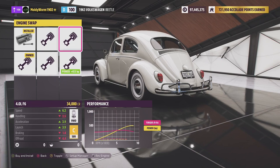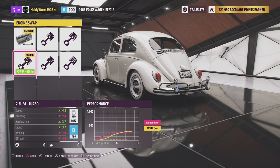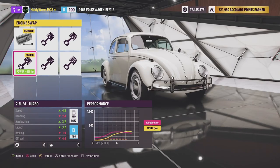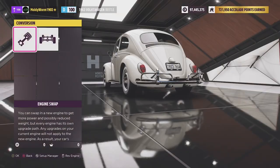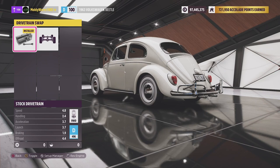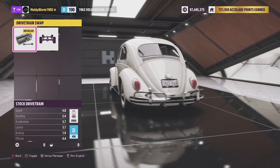We're going to upgrade this thing with a boxer engine. We've got a 2-litre flat-4 turbo, a 2.5-litre flat-4 turbo, a 2-litre flat-4 turbo rally engine, and finally a 4-litre flat-6 out of some kind of Porsche. I've previously run the 2.5 Subaru engine as a street vehicle and it served me very well, so we'll go with that. As per the rules, all vehicles keep their stock drivetrain - this thing is rear-wheel drive and we're keeping it that way.